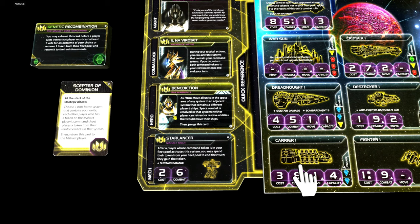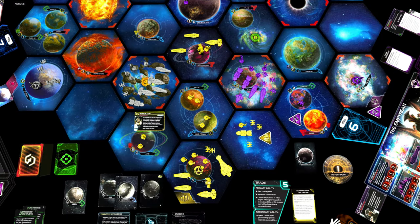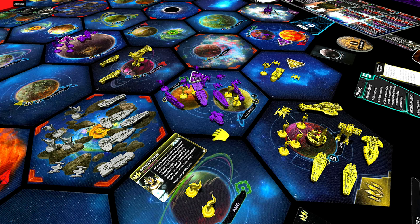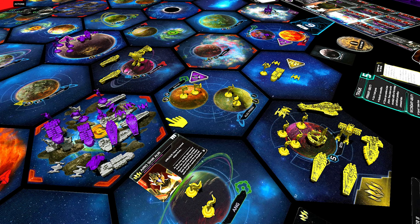The hero is called Benediction. It's an action. It says: move all units in the space area of any system to an adjacent system that contains a different player's ships. Space combat is resolved in that system. Neither player can retreat or resolve abilities that would move their ships, then purge this card. Our hero can be played as a very powerful defensive action. So let's say two other players approach our home system — but if they get adjacent to each other, we can play our hero and force these two players to fight each other instead. Whatever ships remain should be a lot easier for us to handle.